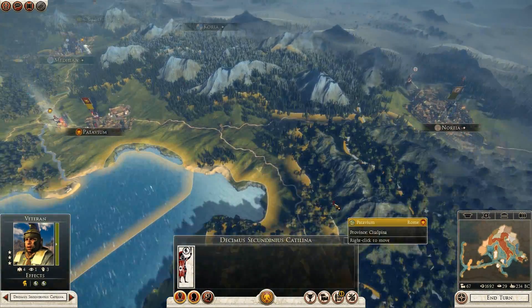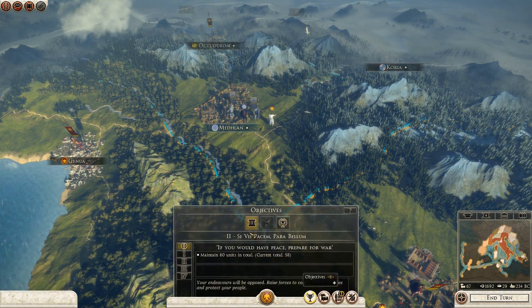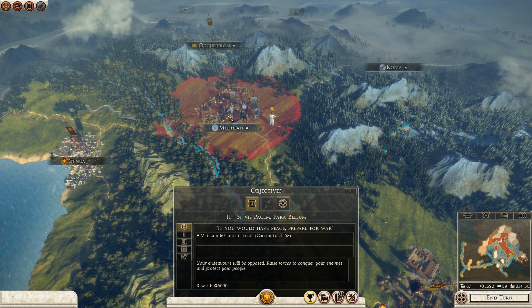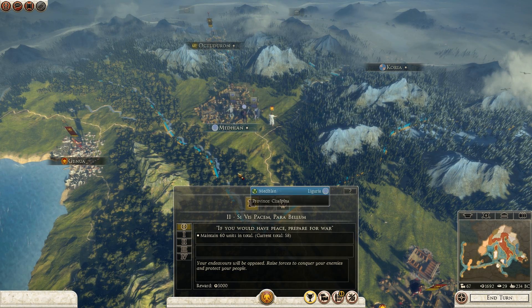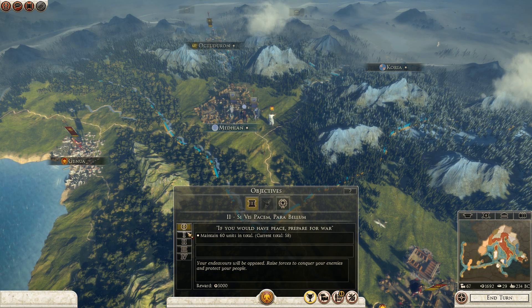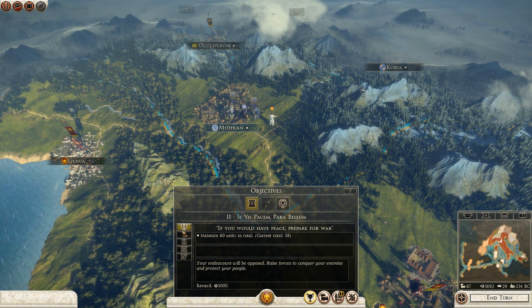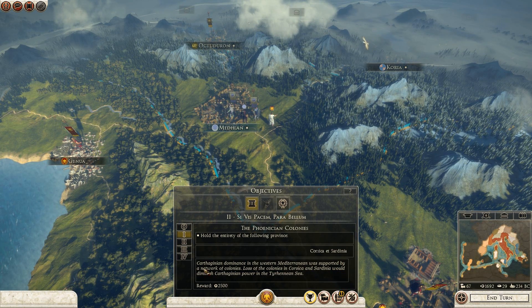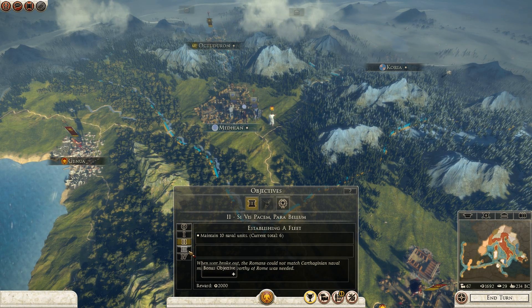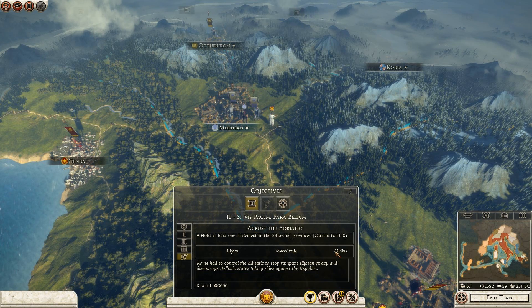I have my champion. I've taken most of Northern Italy. Looking at my objectives again — since I have Medlan as my client state, I don't directly control two provinces but I have two kind of in control. I have a new chapter: I have to maintain 60 units, hold the entirety of Corsica and Sardinia, which means I'll have to go to war with Carthage at some point. Maintain 10 naval units, research naval maneuvers, and hold at least one settlement in Macedonia, Hellas, and Illyria.